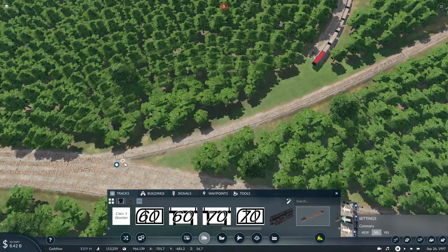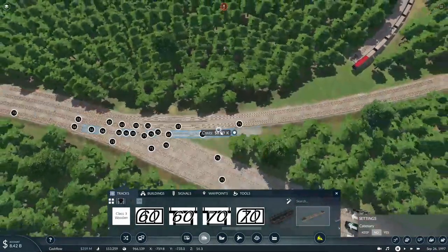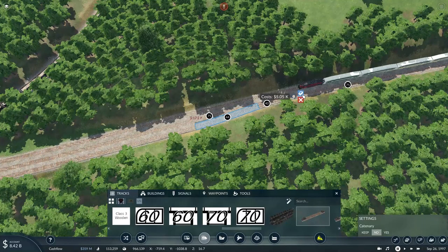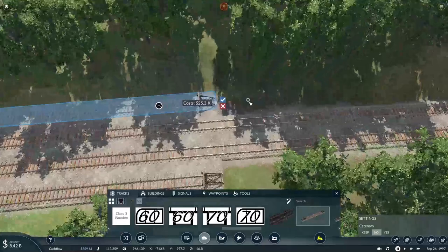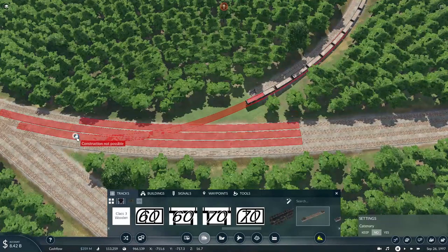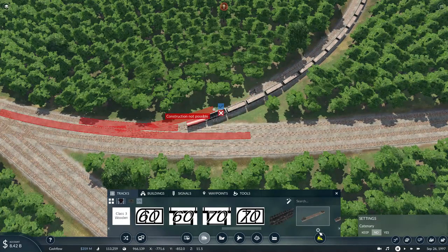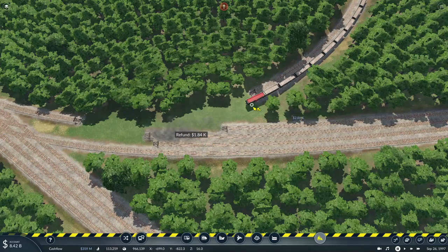I'll use the middle track here — construction not possible, what? Sometimes the track building tool does not work properly for some reason. Finally I'll do a connection here by adding another track, and then build a junction for all the lines to connect to. Since this is going to be a freight-only track to connect the bauxite to the aluminum mill, I'll have to get rid of some of this other stuff just to fix that switch.